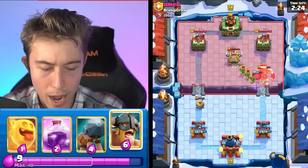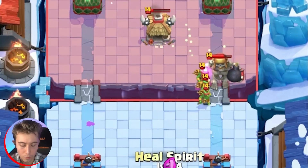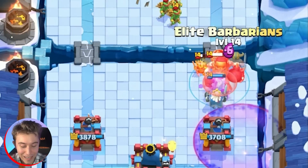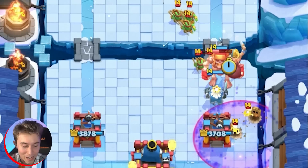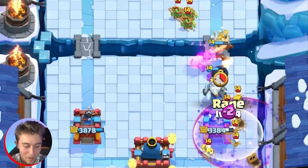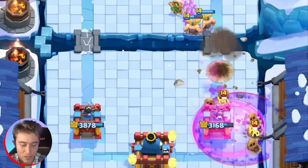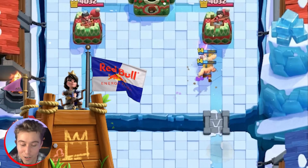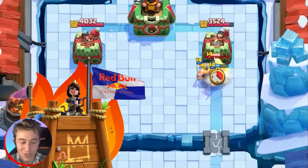Oh wow! I doubted you, I really did. I did not expect you to have this deck. Oh my gosh, stop this madness! You scoundrel! I'm going to have to go for a Rage on my tower because it will crush all the Skeletons, and it will allow my Princess Tower to attack faster. She is just on those energy drinks, drinking up those Skellies.